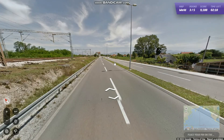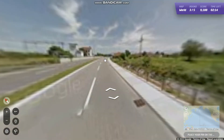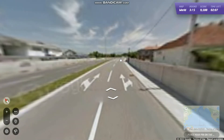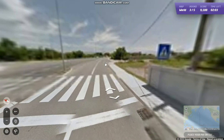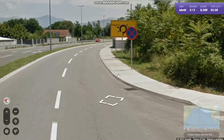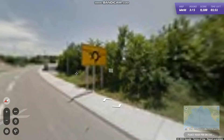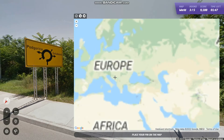I'm heading into this area — looks like a bit of a town. We have some signage but no language. Finding language is pretty key for how I play this game. We have a yellow sign and I think that said Podgorica. Yes, it did. Okay, we're in Montenegro.